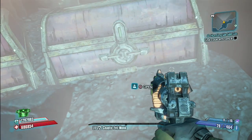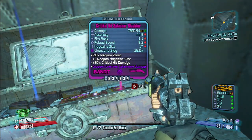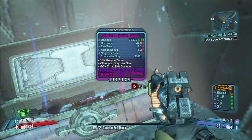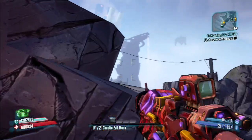It does come in other elements, so if you want a fire one or an electric one you could probably go find those. I found this one in the Sir Hammerlock vs. the Son of Kromrax DLC in one of the chests, like I did with the last E-Tech Weapon. I seem to have lots of luck finding E-Techs in that treasure room after you kill the Son of Kromrax.